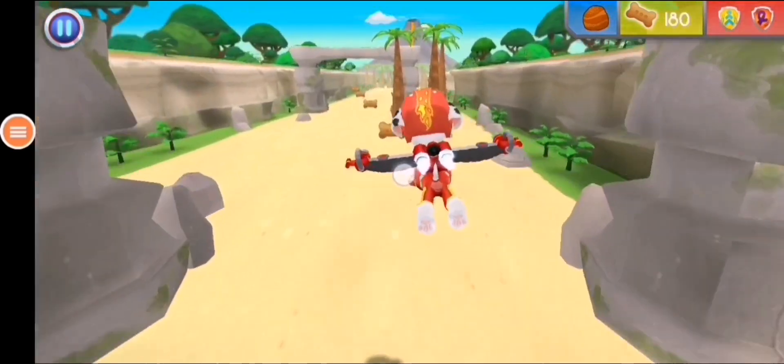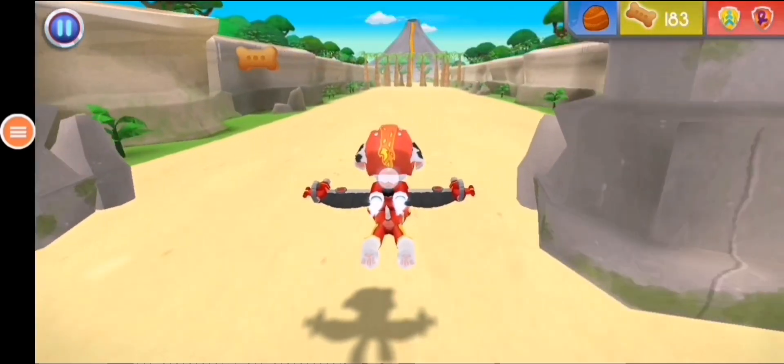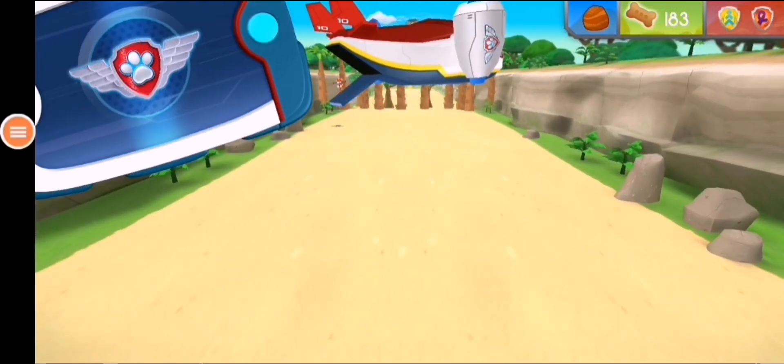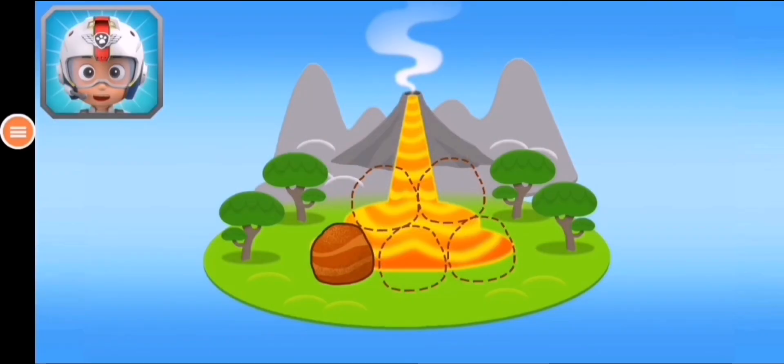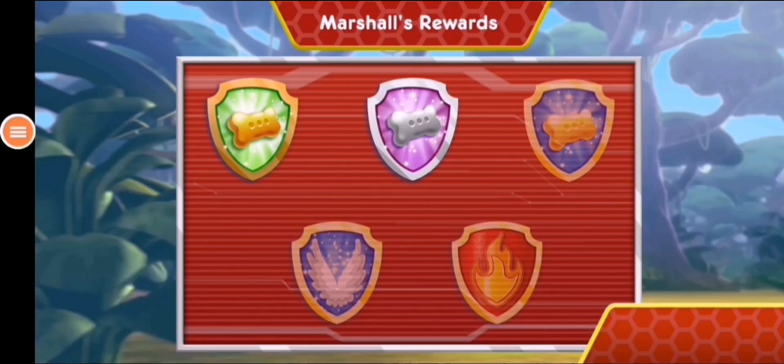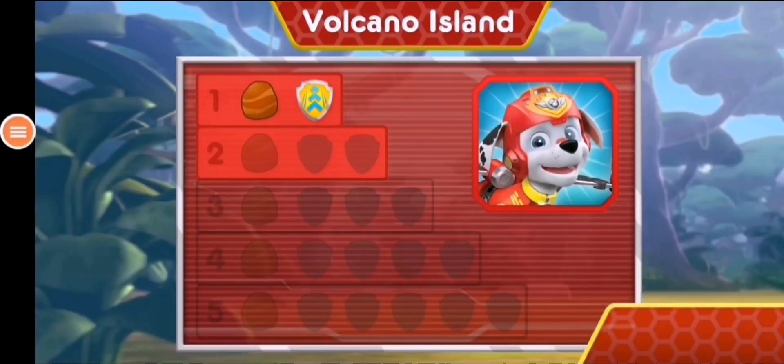Great job! Perfect! Awesome! Now Marshall has the rocks — Rubble can block off that lava. Nice flying! You earned a new reward! You found the golden bone! You earned new badges! Wahoo! We found the speed boost! Great job! We found loop-de-loop. You've found the rock. You've unlocked the next level.